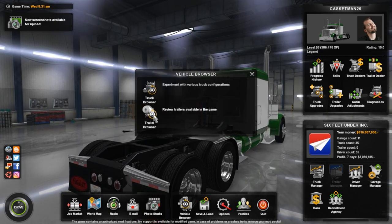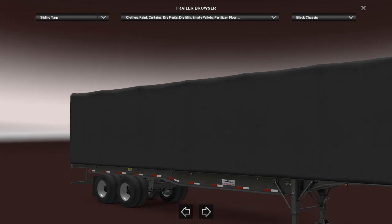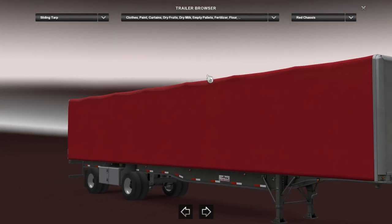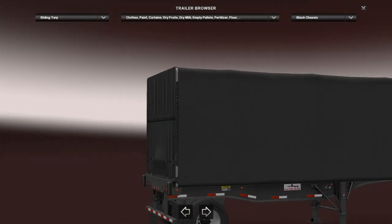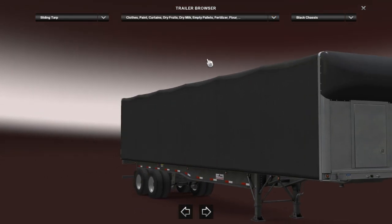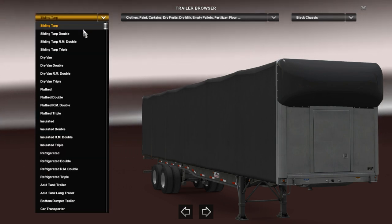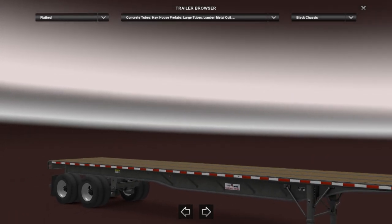Let's take a look at the vehicle browser — before you had to go through the options to get to it. Here's the trailer browser, and this is a brand new curtain side trailer — very, very nice. They have different ones: there's a red one, a split axle, and a longer one. We've finally got a proper curtain trailer here, which is becoming more popular in the real world too — it's basically replaced the covered wagons. The flatbed also got a facelift.